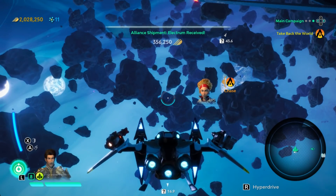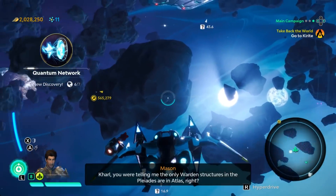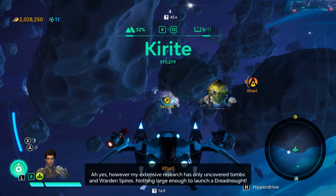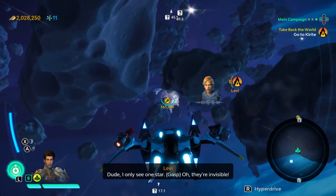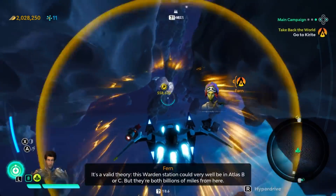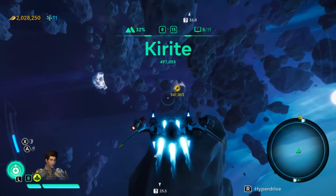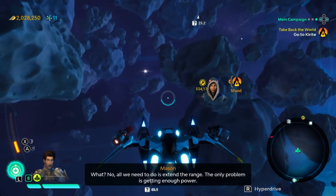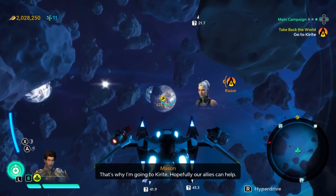Grax isn't going to stop until we end this. We're not going to let him hurt anyone else. But St. Grant said he was on a warden station - do we even know where that is? Maybe - I'm gonna head to Kareet, I'll explain on the way. The only warden structures in the Pleiades are in Atlas, right? My extensive research has only uncovered tombs and warden spires, nothing large enough to launch a dreadnought. But have you seen anything near Atlas' other stars? Atlas has three stars - this warden station could very well be in Atlas B or C. But they're both billions of miles from here - too close for the spin drive and too far to fly.